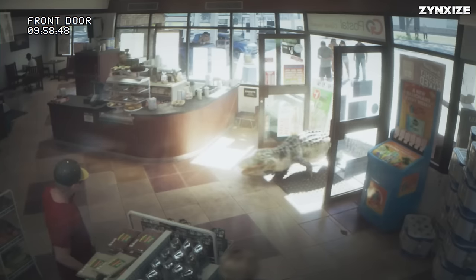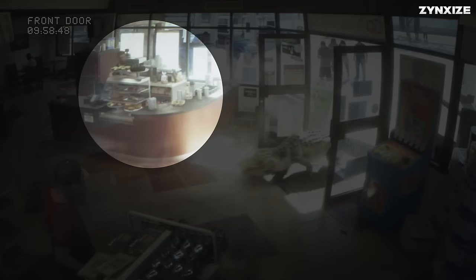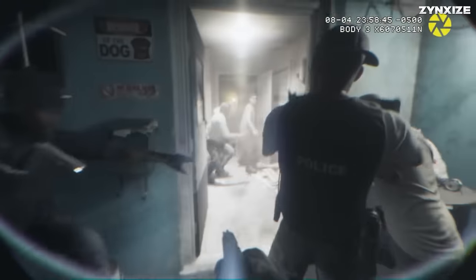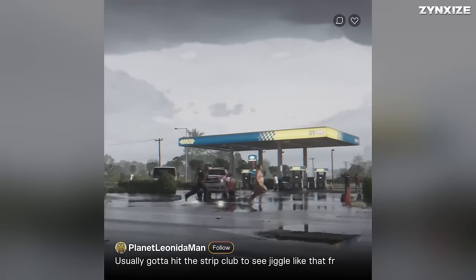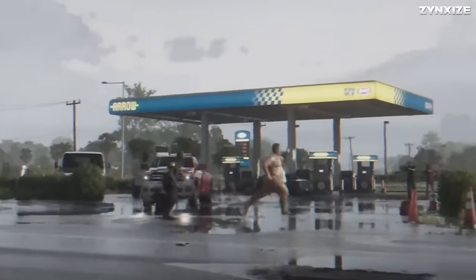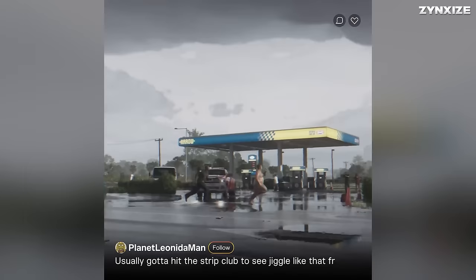Security footage from a gas station captures a wandering alligator in an unexpected place and highlights the intricate interiors featured in GTA 6. The shelves brimming with products, the bakery display, and the lottery ticket counter showcase meticulous detailing. Body cam footage depicts what seems to be undercover police forcefully entering an apartment door. Adjacent, a Beware of the Dog sign displays an image resembling GTA 5's beloved character Chop. Arrow gasoline from GTA Online makes a return, but it's the weather effects that stand out — Florida's renowned weather shifts from scorching sun to torrential rain are evident in the storm clouds captured in this shot.